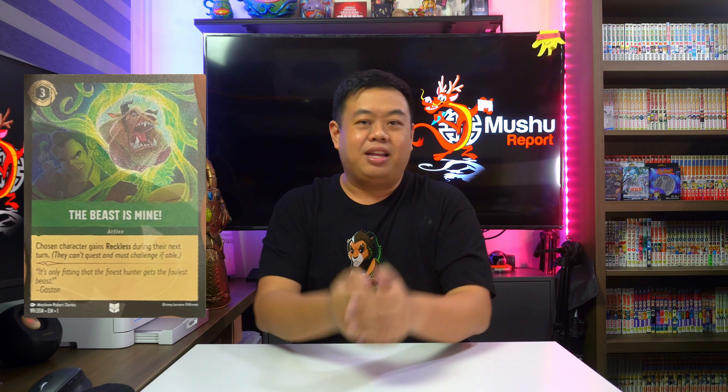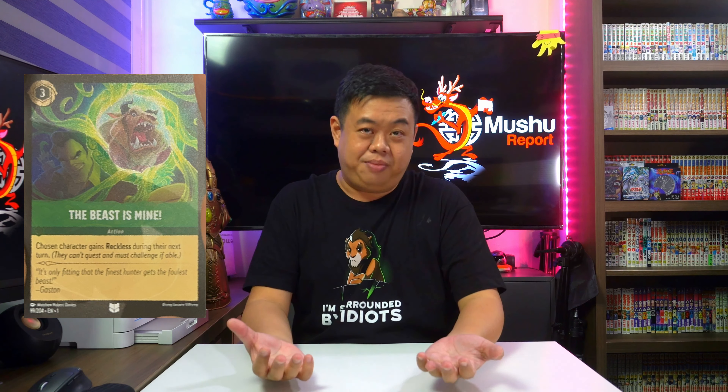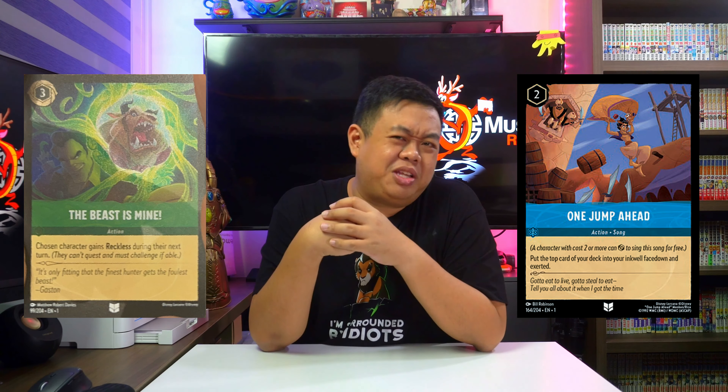We got 2 more cards, starting with Emerald — The Beast is Mine. It costs 3 ink to give a character Reckless, which is a new keyword that makes it so the character cannot quest and must challenge if able. This is an interesting card, as it's definitely meant to be paired with Cruella and Cheshire Cat so you can trigger their abilities when they get challenged and vanish. I'm not too sure how good this card is though, since we need more detailed rulings on how Reckless works — like, when does Reckless kick in, and must the opponent challenge at the start of their turn? It looks like your opponent can still use song cards to exert the character and escape the challenge, so this card might not be too great.